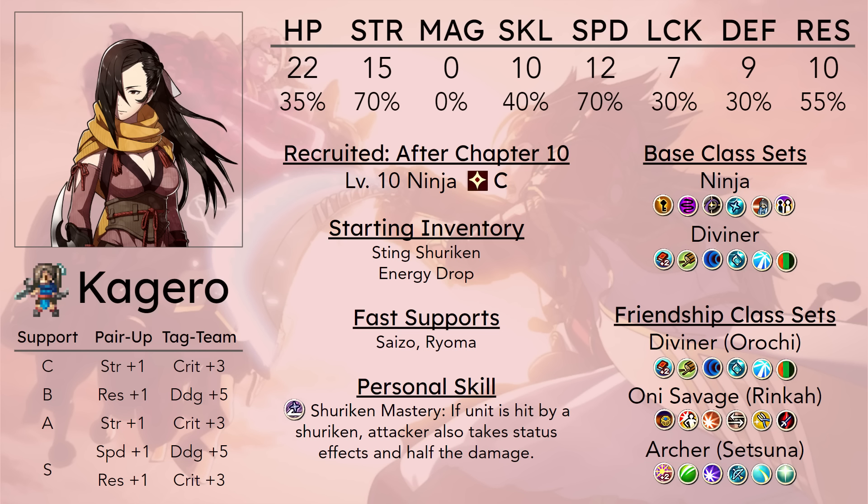Replicate is actually one of the better skills for her to have because it allows you to remotely adjust her stats. Replicates can pass down the buffs they get from things like rallies to transfer them to the main unit. So if you use something like an Inspiring Song or Rally Strength on a replica, that will also apply to the primary Kagero who's doing all the combat, while you don't have to put your supporting units that apply those buffs in danger on the front lines. Rally Speed is very useful but you may not always want your rally speed unit next to Kagero — with Replicate, you don't have to.